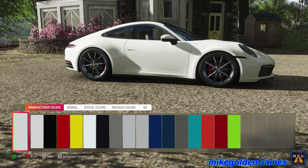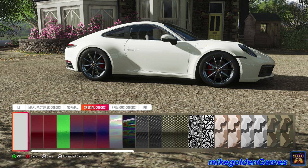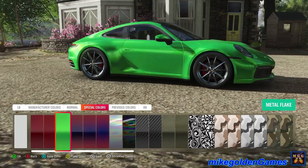Let's get into the paint, then we'll go to manufacture colors, then over to normal colors, then special colors. And you're actually going to select this green-looking one.